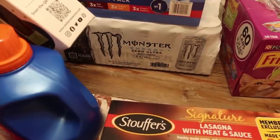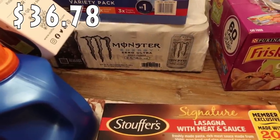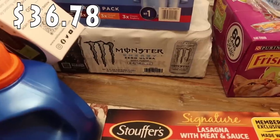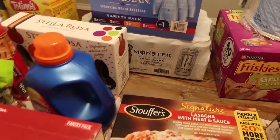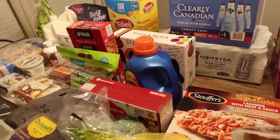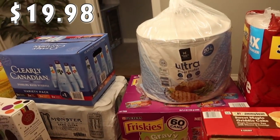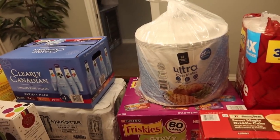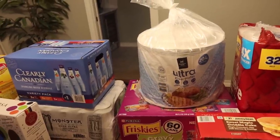Mark wanted his Monster energy drinks, so we got a big pack of those. These are his favorite — the Ultra Zero Sugar white can. There are 24 sixteen-ounce energy drinks in there. And we were getting low on paper plates — that's something we like to buy in bulk. There are 204 plates in the Members Mark brand pack, so we went ahead and picked those up.